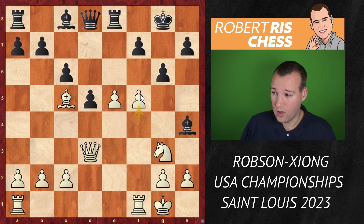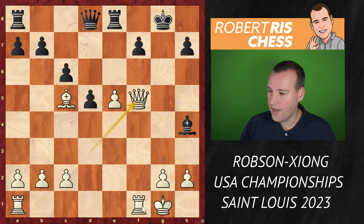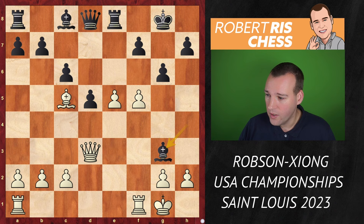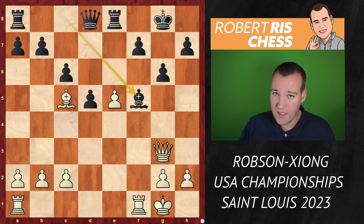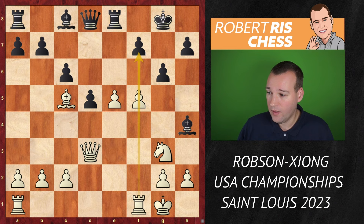White is very close to opening up the f-file for the rook, and that looks incredibly dangerous. Just to illustrate the attacking ideas: if you take on f5, white takes with the knight, and after g takes, queen takes — black's king is open, threatening to take on f7, the rook will come, and the other rook will come. That's just a free attack you cannot permit as black. If you take on g3 instead, white takes back with the queen and the pawn on f5 still cannot be taken, because rook takes f5 and the pawn on g6 is pinned — that loses a piece.